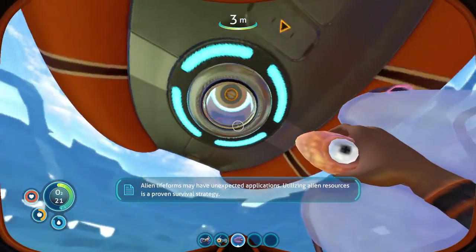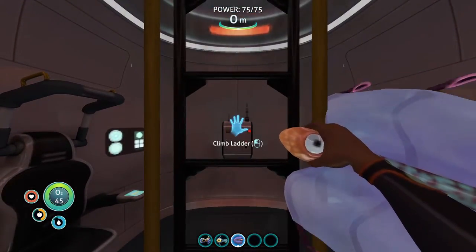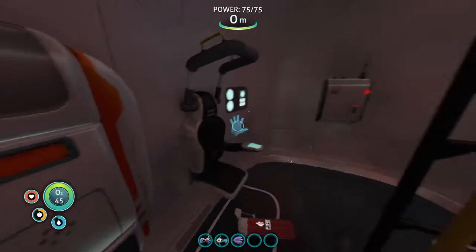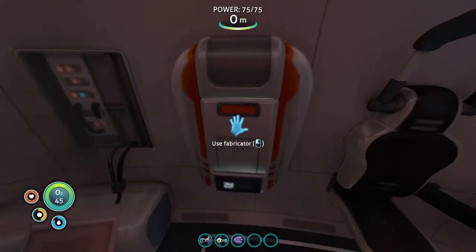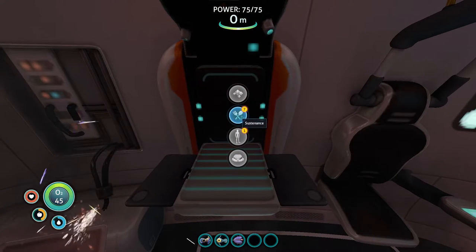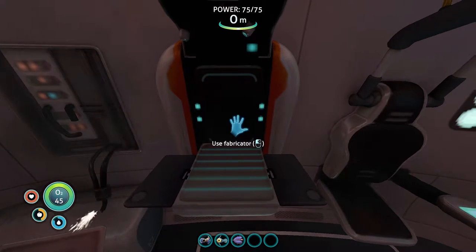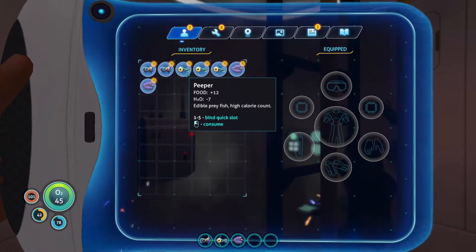We're quickly gonna go back to our pod. Inside, what we're gonna do is go here to the fabricator. This is where you technically make everything in this game — well, not everything, but most of the survival requirements. We're gonna click on your sustenance tab right over here — the fork and spoon icon. Yours shows the water option and yours shows the cooked food option.